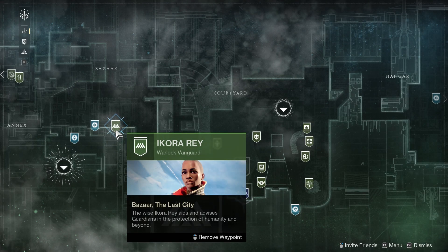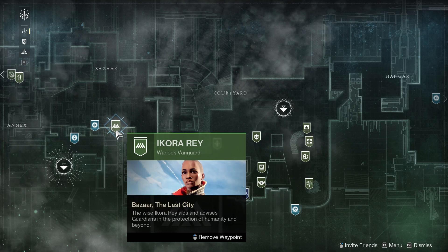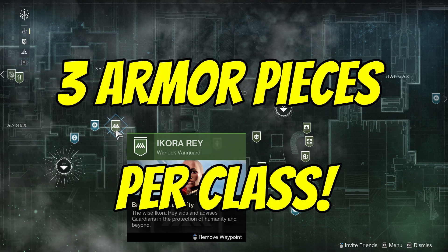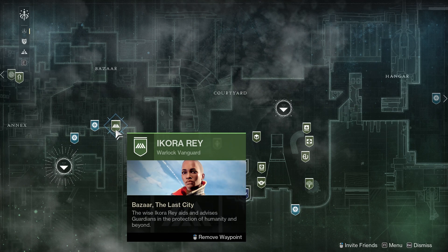Did you know that Ikora Ray gives out questlines that reward nine free exotic armor pieces? During the Spark of Hope questline, Commanders of All asks you to speak to Ikora at the Tower, where she will give three exotic armor pieces per class, available for you to pick up once you've unlocked all three light subclasses.